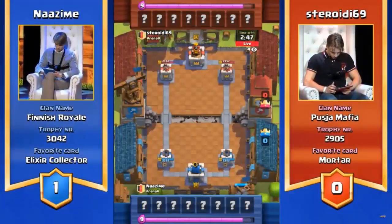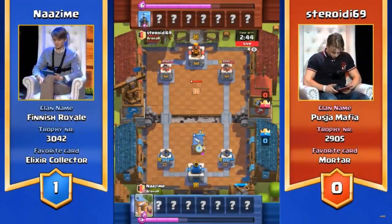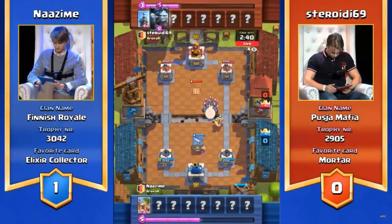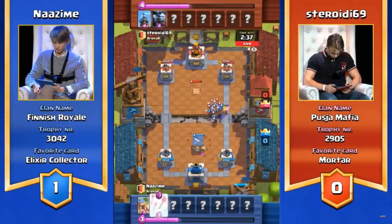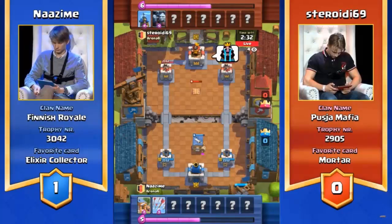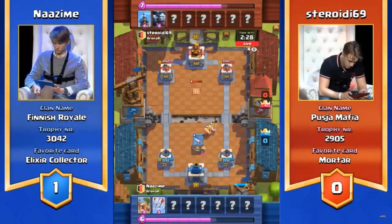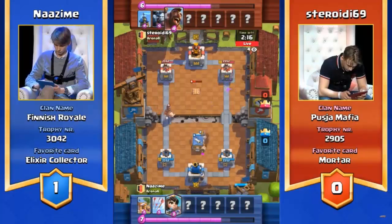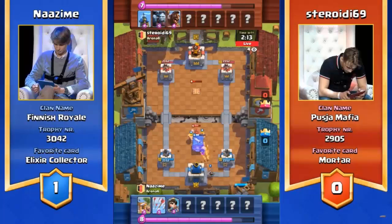Cards they haven't played — so you guys and girls at home watching are just as in the mystery as we are. Now you can see there's some buildings put up almost immediately. That's one of the benefits of the Tesla Tower — it only deals damage when there is something in its vicinity, so it can actually kind of sit there pretty and quite safe. What we saw in the last game was that almost immediately Nazeem has obviously stuck with his deck, but he's going to stick to this idea of constantly going for the spawners. Steroidi has been quite reluctant to go for a mortar — he might not necessarily have one. He's gone for the Hog Rider! I believe this is the first time we've seen him go for this deck.